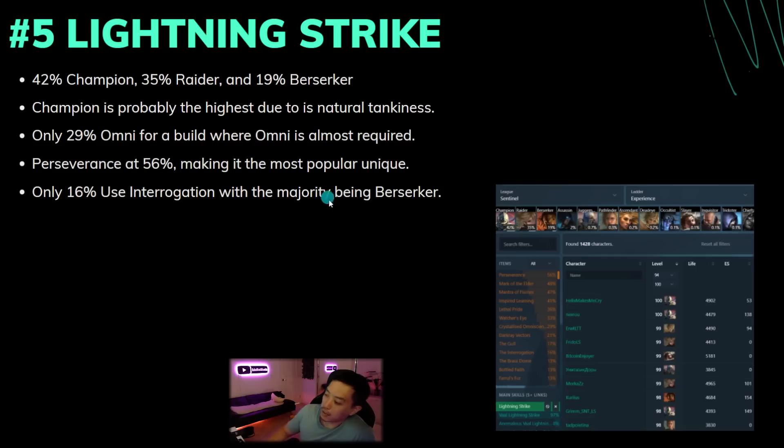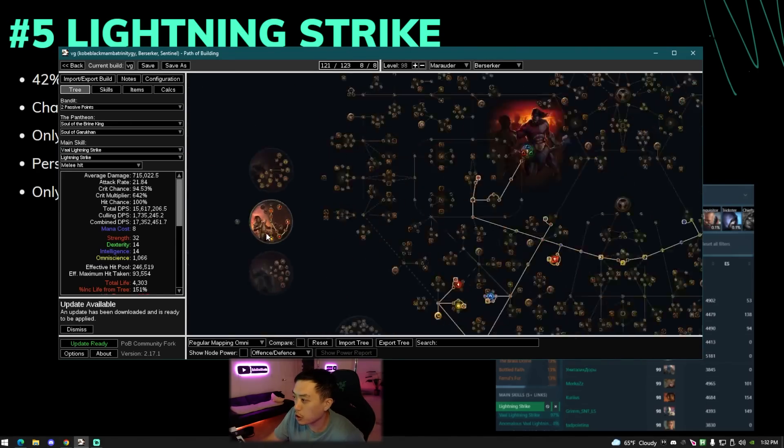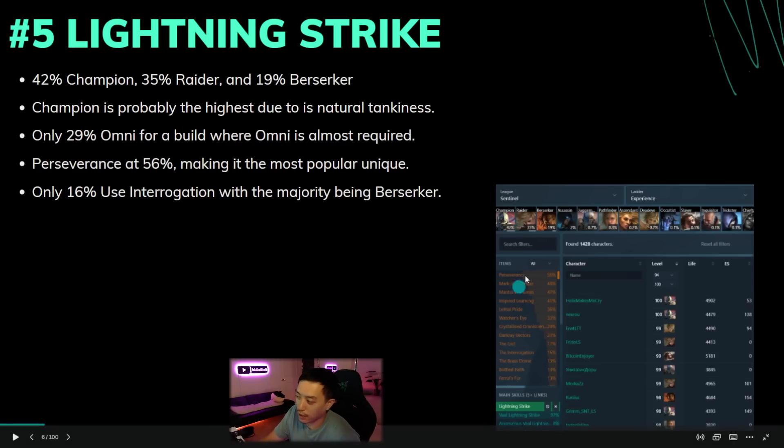A lot of people ask whether they can use Interrogation on Champion. The answer is you can use it and it's probably not a bad option for increasing damage early on, but later on Champion has easier access to maximum crit compared to Berserker. Berserker has the Blitz node which actually messes it up — Blitz makes you lose critical strike chance per Blitz charge, so you actually have negative 160 crit chance. That's why most people who do use Interrogation are Berserkers.